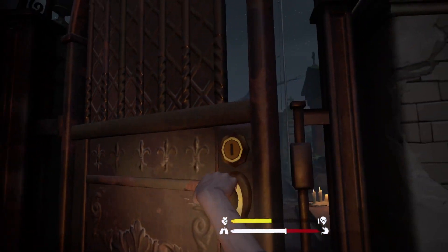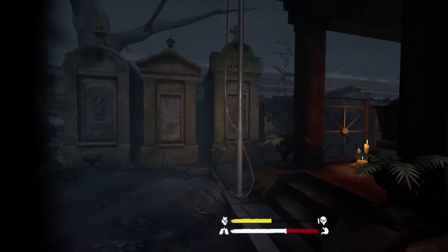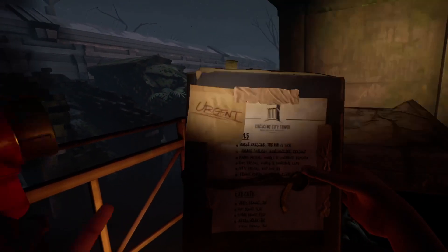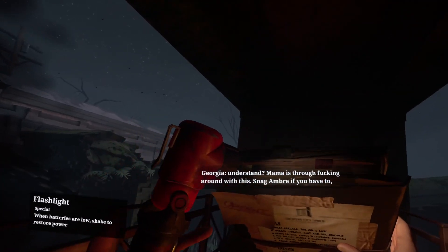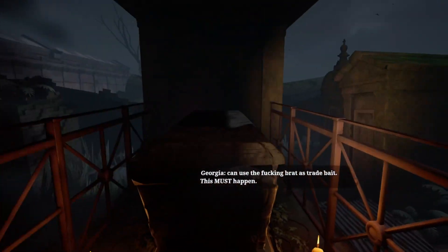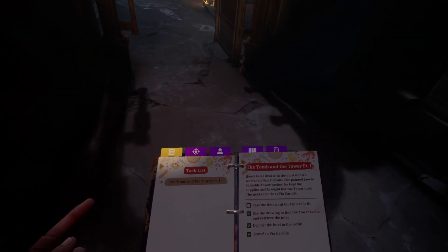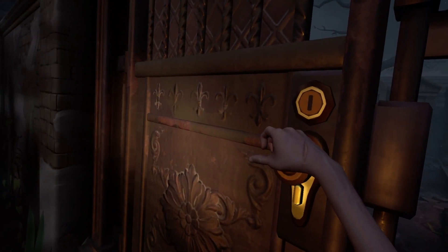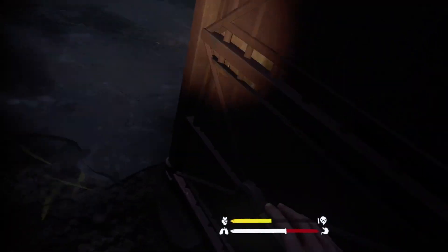I think this game has had a few updates since the last time we played it, so I'm not sure if they've now placed zombies inside. There's an in-game note: 'May Benoit has the waterfall key — get it, no reserve without it. Snag Ombre if you have to, use the Brad as trade bait. This must happen.' I have to wait until the lantern gets lit again.